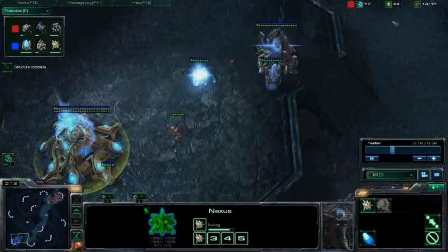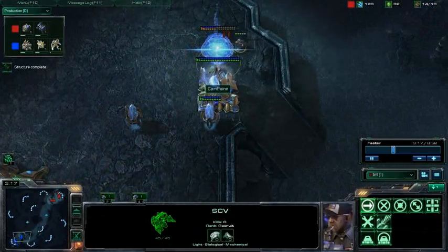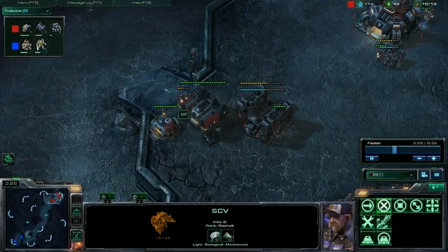We did get some good scouting information. We know he's going a normal build — nothing cheesy, no forge in here. Cybercore gateway. Very, very good.